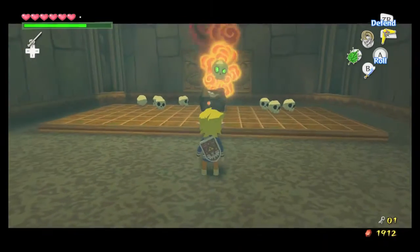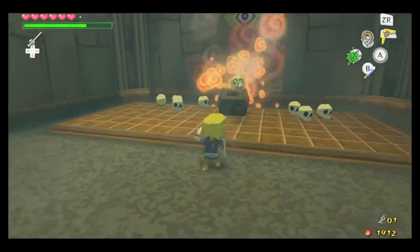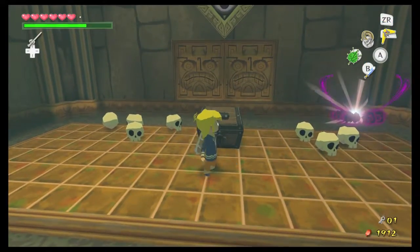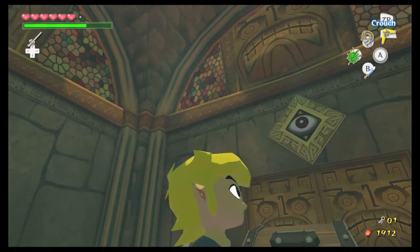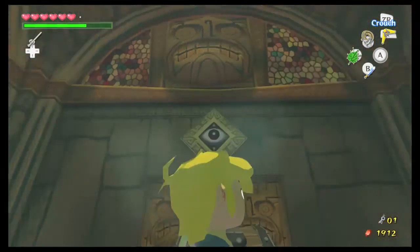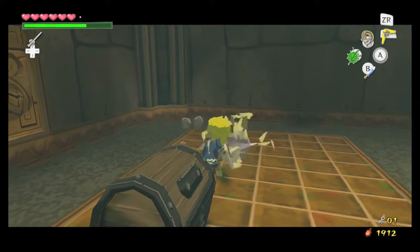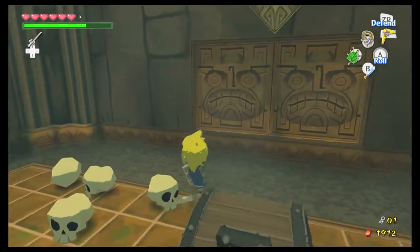Here we have a bubble. You can put them out with the Deku Leaf and then kill them — they're not that big of a thing. You'll notice that Link is looking at the eye that's up there. We'll have to come back to take care of that. Right now, you can't do anything with it.